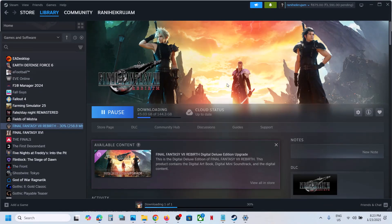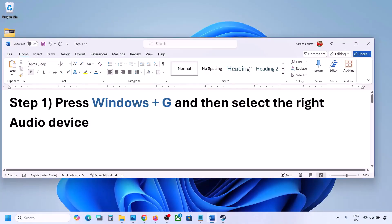Hello guys, welcome to my channel. Today in this video I'm going to show you how to fix when audio is not working with a game on your Windows computer. The first step is to press Windows + G and then select the right audio device.